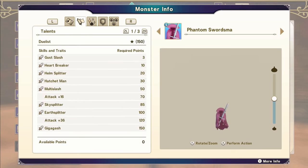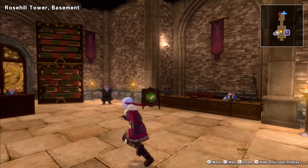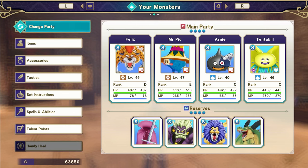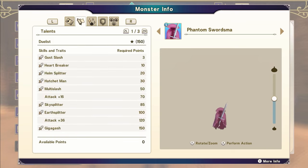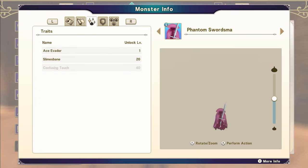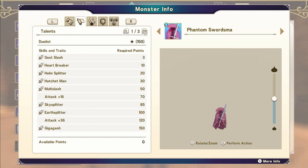Phantom Swordsman — I don't really think I made these with any plan in mind, it was just a case of I could make them, so I did. It actually came with Slime's Bane, which, since it also learned Hatchet Man, that might basically just take the place of the killing machine I had on the team. It's got some pretty good attacks: multi-slash, Earth Splitter, Skysplitter — lots of attack, very nice.